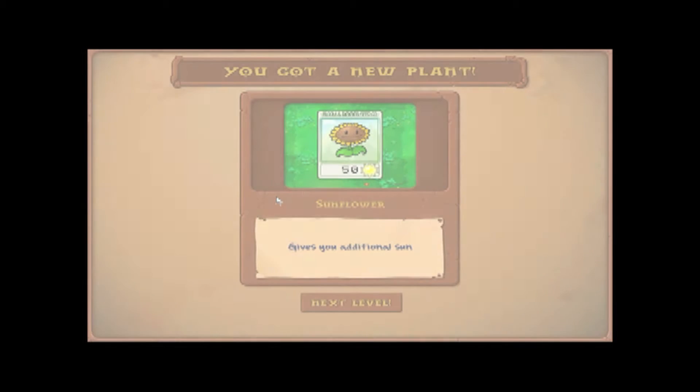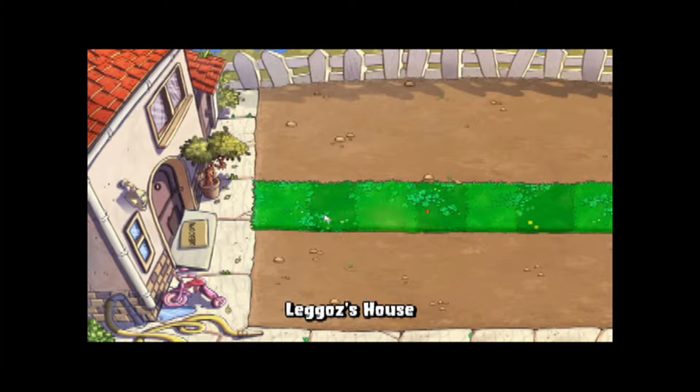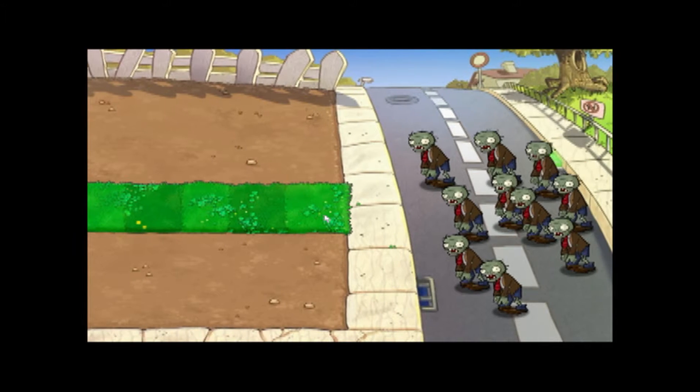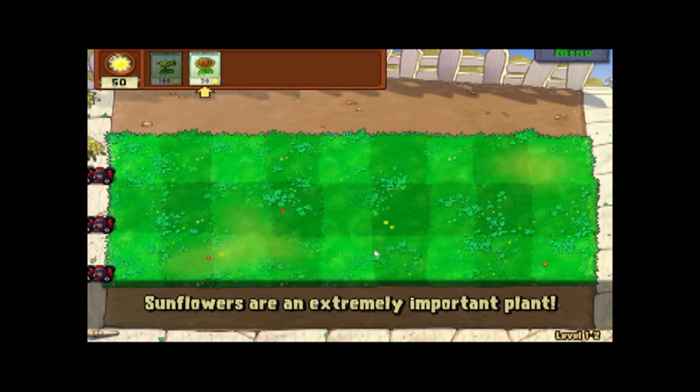Every time you beat a level I think there's only a few levels — you get a new plant. We got the Sunflower and it gives you additional sun, so yes, it is another way of getting sun besides waiting for it to drop. More zombies! As you can see, two more lanes have rolled out so now we have three areas.